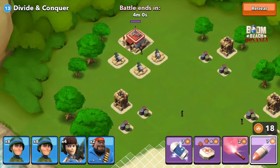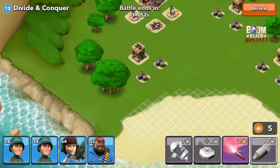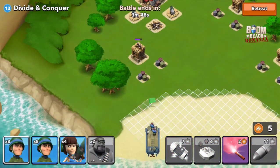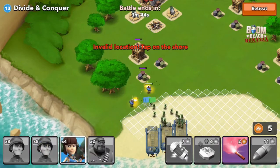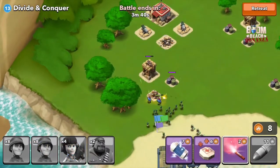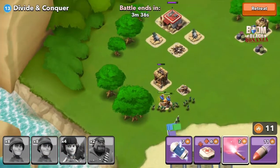The bases are split down the middle with sniper towers on the left and machine guns and sniper towers on the right. Decided to attack on the left purely because it seemed a lot easier. Coming out here, I'm not going to use one of my flares because we can get some more ammunition from these barrels.